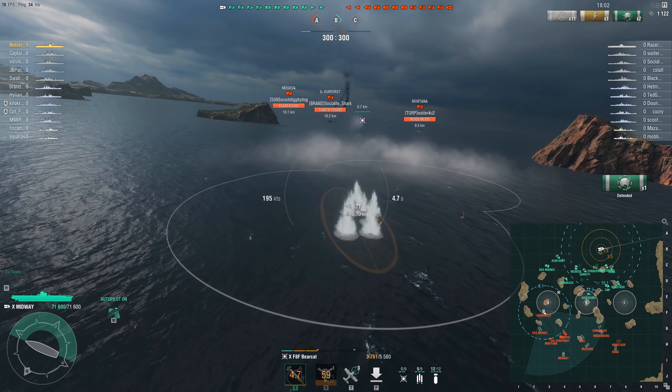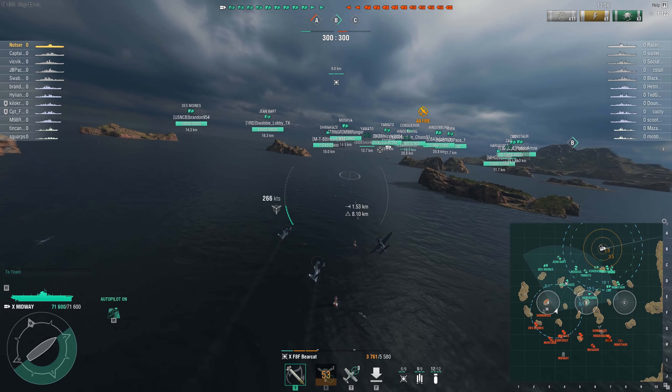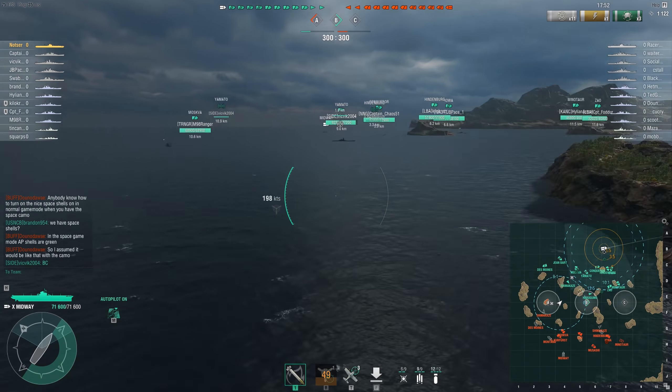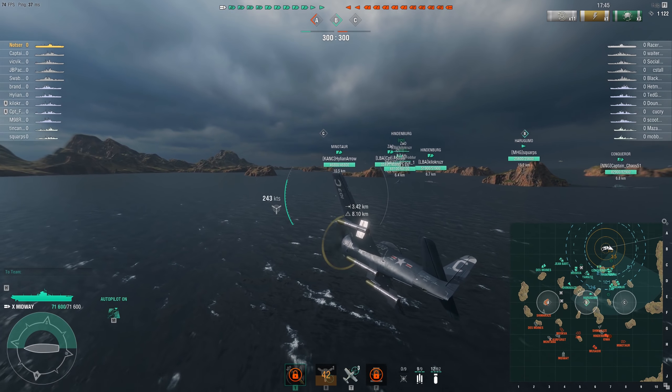On a significant amount of your squadrons you don't really see the benefit of 4 points. That's why I'm running a concealment build. It allows me to disengage and force the enemy to not know exactly where I am, and hopefully in this game it'll help me as an aircraft carrier.